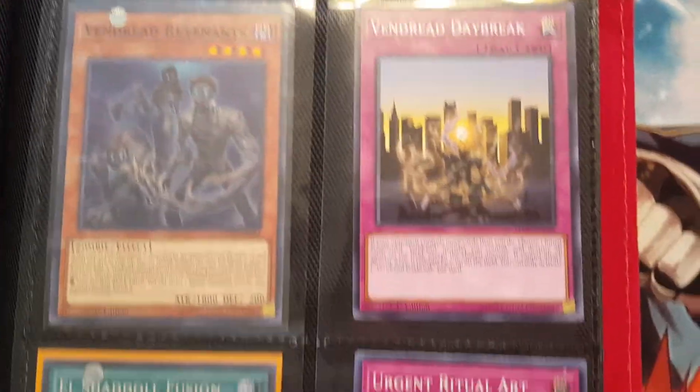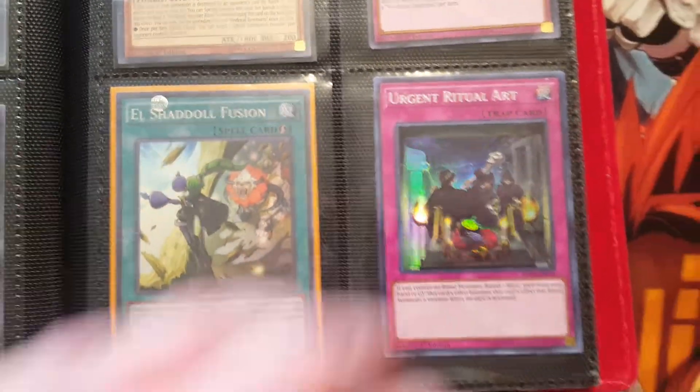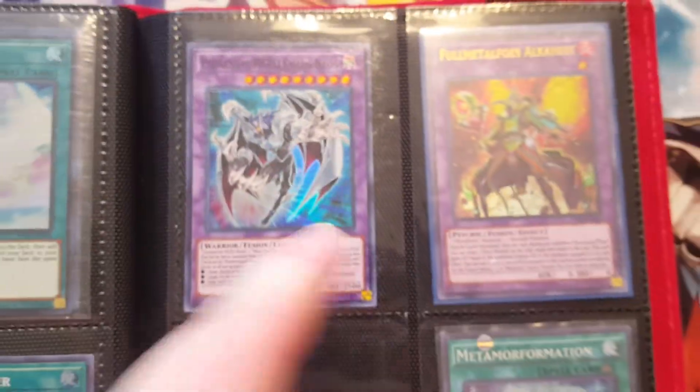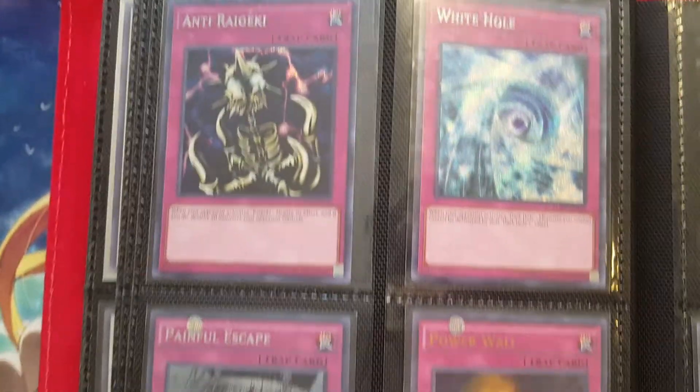Vendred's over here — apparently the only good Vendred card has been taken. Power Ranger. Got an Elemental Hero Chaos Neos from Shadows in Valhalla. Full Metal Alchemist — got to point him out every time because he's the Full Metal Alchemist. He's kind of short so you can't really see him, that's why I have to point him out.